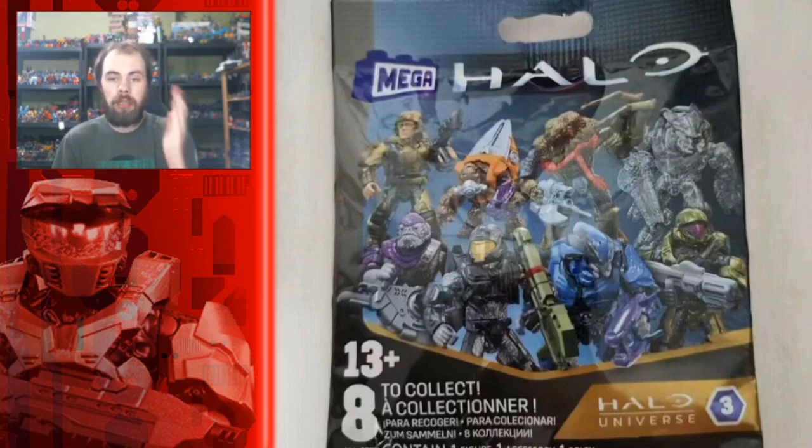Next up on the bottom row we have a Covenant Brute. This is the same mold as the one from the Halo Universe Series 1 mystery packs, except this one's going to be in purple, which I think is totally fine. I want to see more recolors of that — red or bronze, something like the original Brutes — but purple is a fair color, very Covenant. This one comes with a Brute Shot, and some people have been able to change up the torso armor for army building.